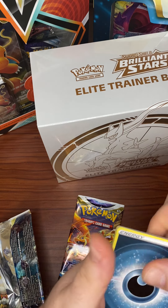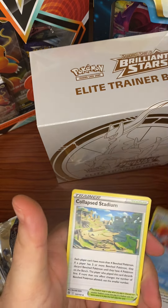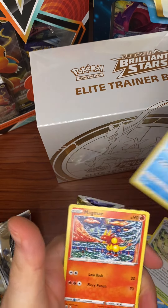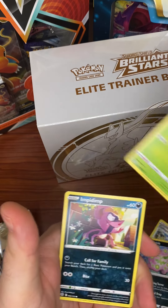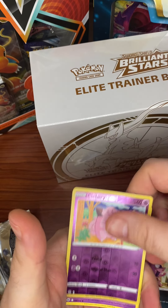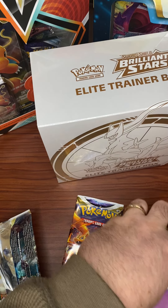Metal energy — ooh, Dark Energy. Crawdaunt, Cleffa Stadium, Corphish, Magmar, Spiritomb, Burmy, Impidimp, Clefairy, and Mewtwo — one of my favorite non-holo rares.